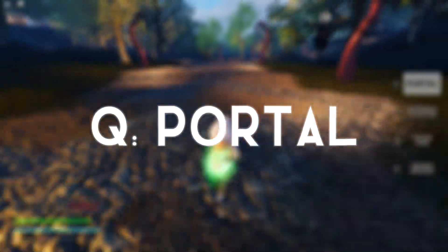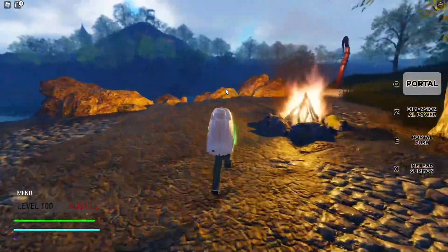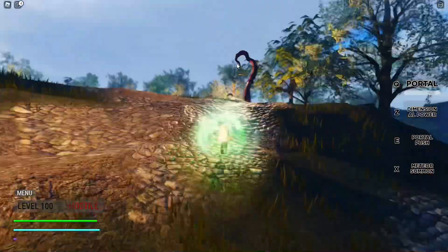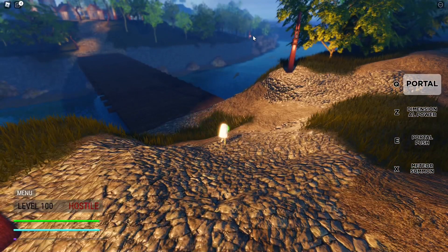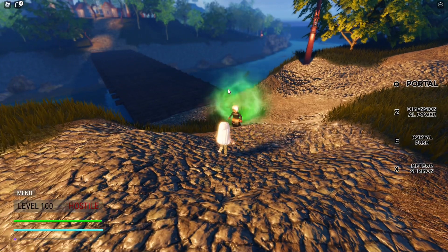The first ability is Q, which is Portal. By holding Q you have the dimension power in your hand, and depending on your level the range will differ. I'm on level 100 so I have more perks. If you let go on a different location you open a portal there, and it will stay open for a while depending on your level. Other people can go through your portal — you can see Angel goes through it and he is now by me.